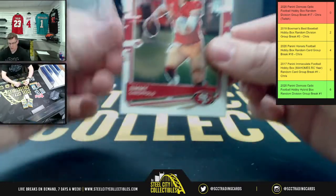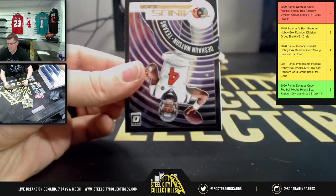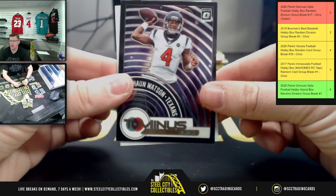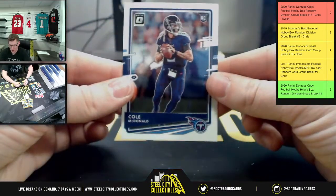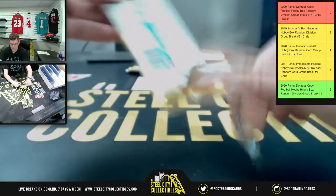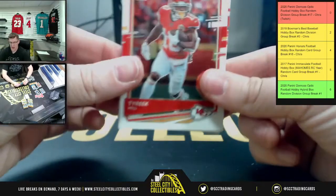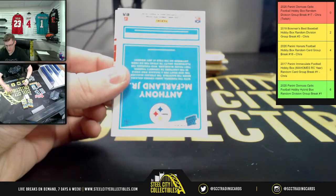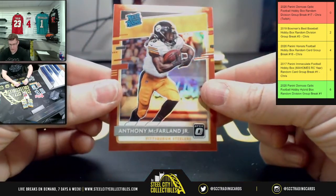Going to have Jimmy G, Will Fuller, and Deshaun Watson — T-minus-3-2-1, he's counting down to leaving H-Town if he has his wish. Cole McDonald for the Titans. Going to have Tyreek Hill, Devontae Parker, and then a $20.99 on the Anthony McFarland Jr.